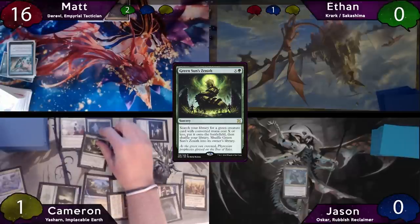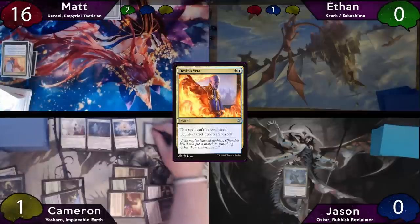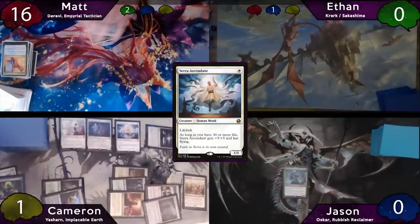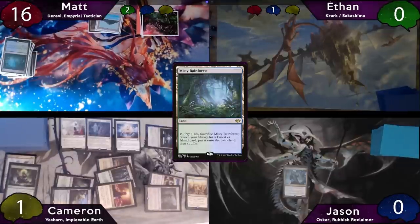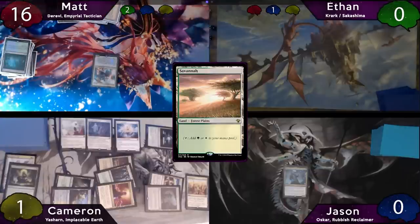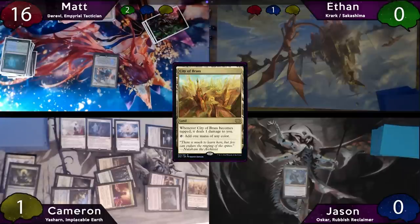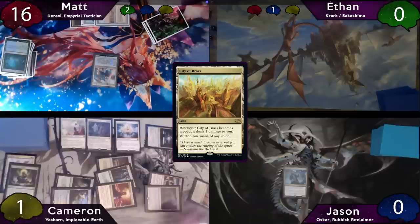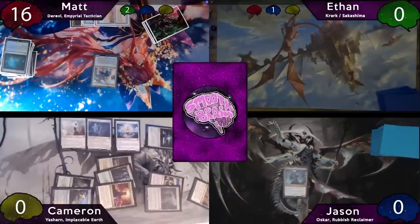Cameron will then attempt to Green Sun's Zenith, X is equal to four, but Matt has a Dovin's Veto and he snaps that off. Cameron will recast his Serra Ascendant, and then the turn is passed to Matt. Matt draws the most interesting way to win a game ever — a Misty Rainforest. He fetches with it for a Savannah, then taps for three to cast his commander Derevi. When he enters the battlefield, he will tap Cameron's City of Brass, dealing one damage to him, killing Cameron, and winning him the game. That has to be the most unique win featured on our channel, and you guys got to see it here first. Way to go, Matt. That was awesome.